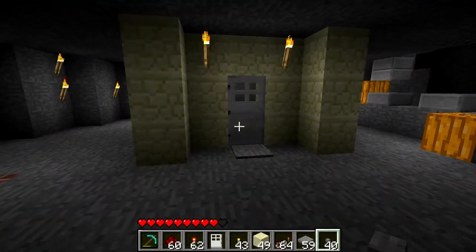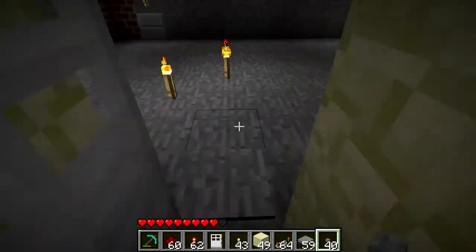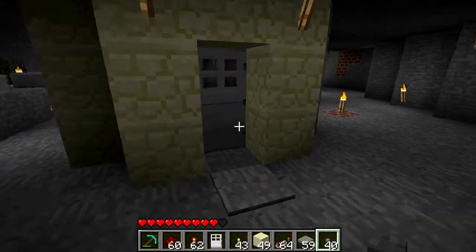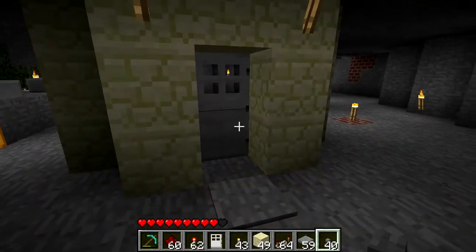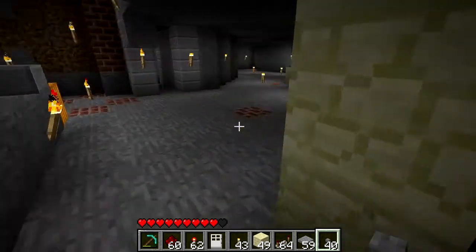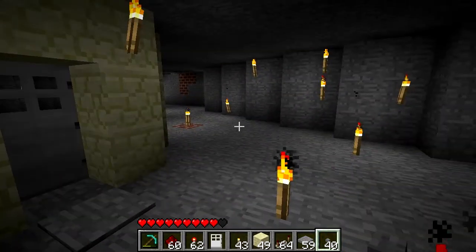Here's your standard entryway that someone might build. It has a pressure plate to get in and a pressure plate to get out on the other side. They'll be really happy with this until a mob steps on the plate in the front, comes into their house uninvited and ruins their day.